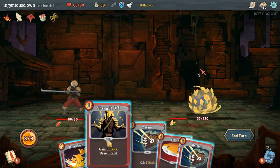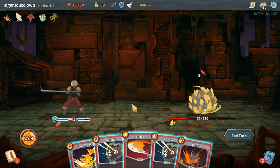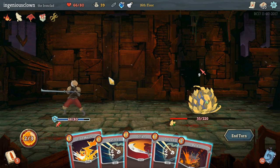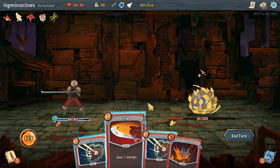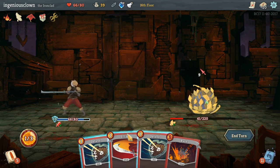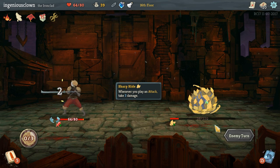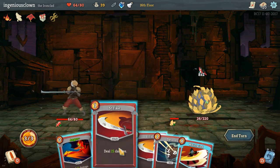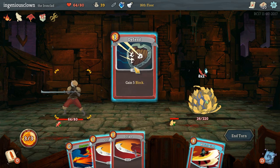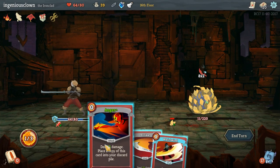I'll shrug it off - if I draw an anger, that'd be perfect. I guess maybe a bash works. Iron wave is better actually. I have so much plus strength right now it's nuts. So he's going to do 9 damage - I can absorb it. Let's do the damage and then end our turn. Look at that - 2 damage? That's nothing. I like how my anger does as much damage as my strikes now. Defend, strike, anger. We did it.